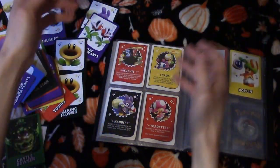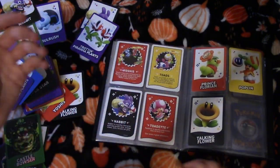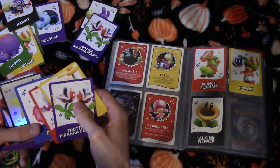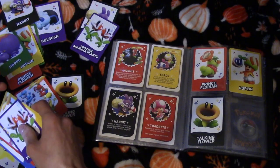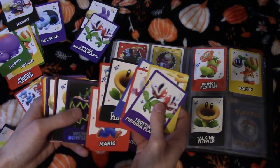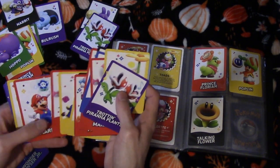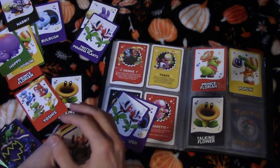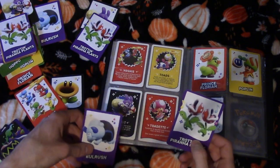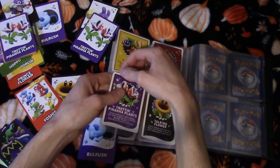Now we'll do the non-evil people. We got the Poplins — they're nice. Prince Florian goes first since you see a good bit of him — he carries your badge in Super Mario Bros Wonder. Then a Poplin because they're good. Talking Flowers can be next because they're not evil. We've got two more shiny cards — stick those in the corner. Bull Rush, Trotting Piranhas.